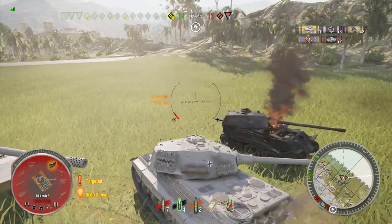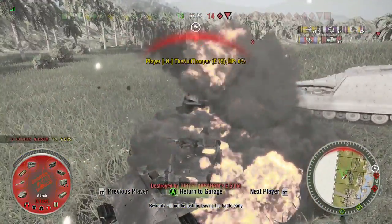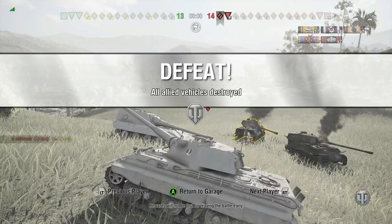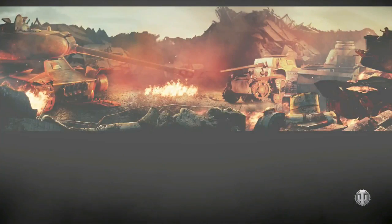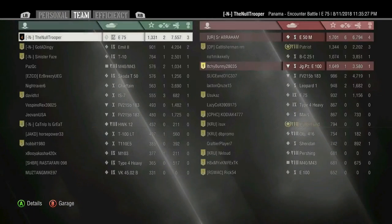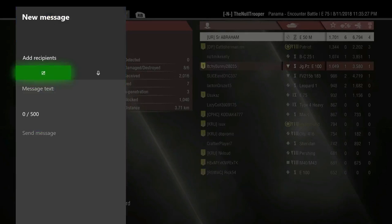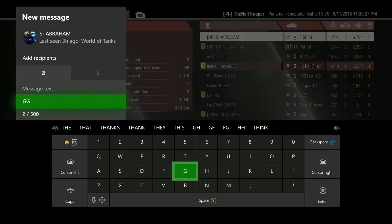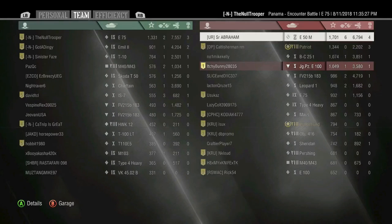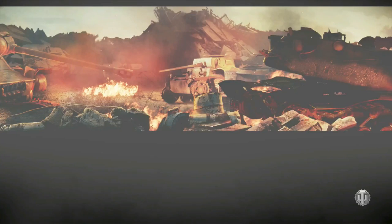The Jagdpanzer puts a shell into us, and the E50M gets to our side and puts a shell into us. All we need to do is roll average and we can finish him off and then get behind the Jagdpanzer E100. But no, we roll low. The E50M puts a shell into us and finishes us off, leaving him on just a smidgen of health. There was a 50-50 chance we'd have killed him with that shot. Unfortunately, that is the first game — not too bad damage, and we get an Ace Tanker on a defeat.